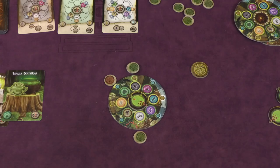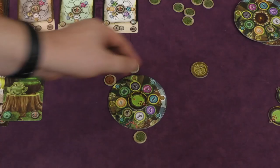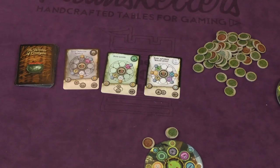Each player is going to be one of four different witches. Each witch has a special ability and has certain starting things. So this one starts with one of the black and one of the white ingredients. I should be more specific — one is henbane and one is belladonna. You will not call them these during the game; you will call them by their colors for sure.